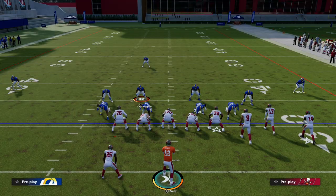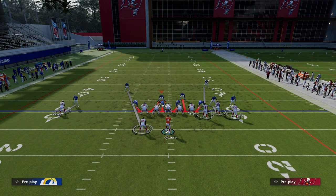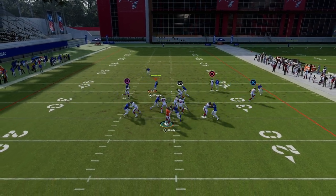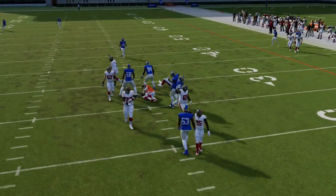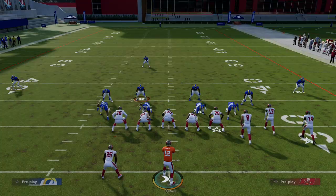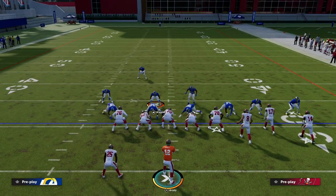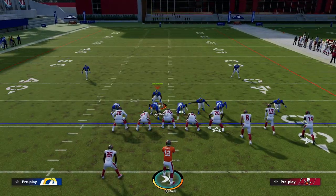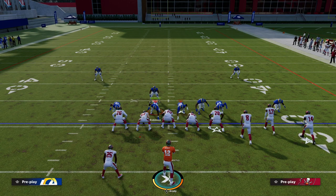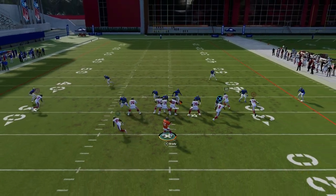Now, if they block a running back or tight end, this blitz can get picked up. You'll see the blocked running back will step up and pick him up a lot of the time, but you can see the pressure is still coming right down the pipe. I'll show you it out of LB Blitz — we'll send it again here, slide or do something like that. That time we got picked up, though we did get a little disengaged pressure.